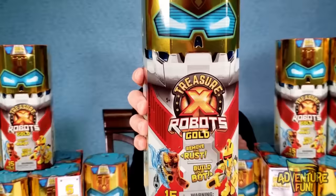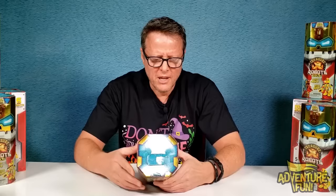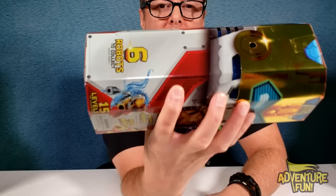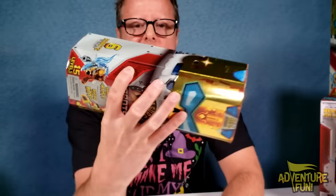Let's begin with this guy. There's the big logo — Treasure X Robots Gold — and up at the top it asks: will you find real gold at Treasure? Down at the bottom it says remove the rust and build your bot. What's interesting about removing the rust — that's just the main core of the body, like the torso area. Once you remove the rust, in another container they're going to have all the body parts — the head, the arms, phalanges.